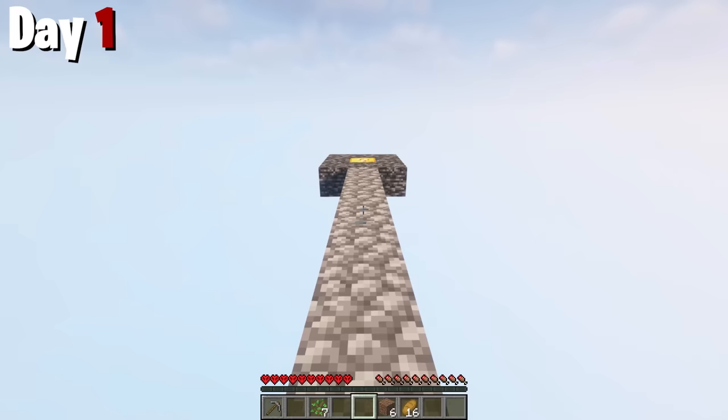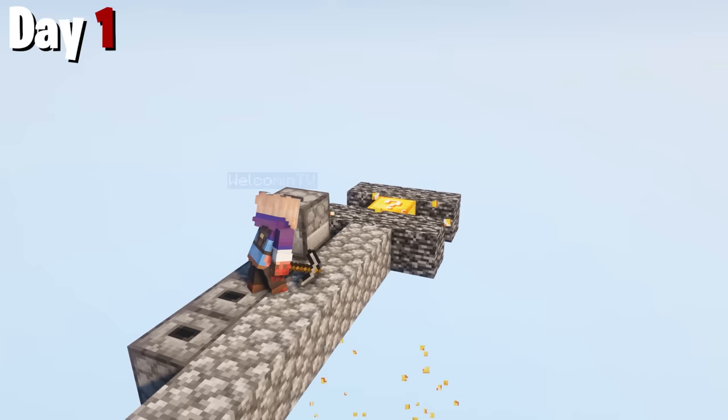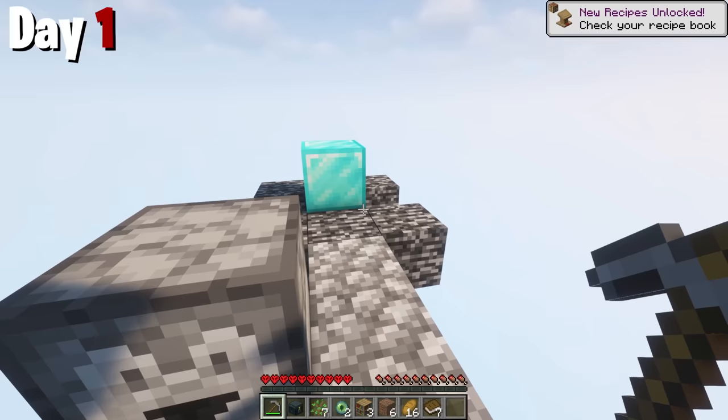At the start, all you can hope for is blocks to expand the base. I got droppers, which is good because now I can sit behind a block. If you get an instant explosion, the block will act as my shield, kind of like how bed bombing works. I tried my luck and got the worst possible thing — a diamond block. I can't mine this.